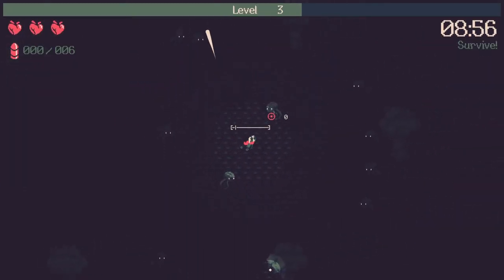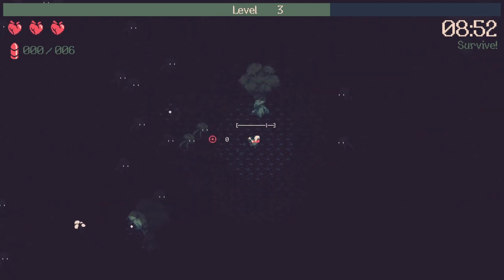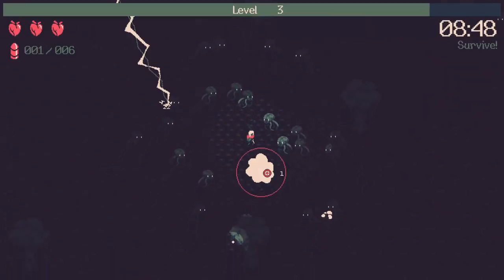10 Minutes Till Dawn is a shoot em up, 2D roguelike that has similar mechanics to Vampire Survivors. The goal of the game is to stay alive for 10 minutes while fighting hordes of Lovecraftian inspired creatures.